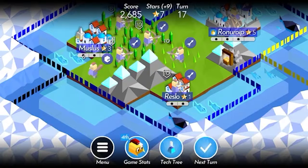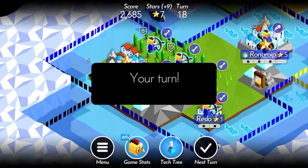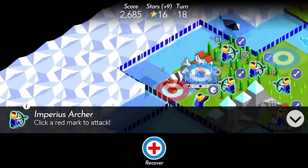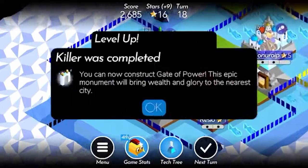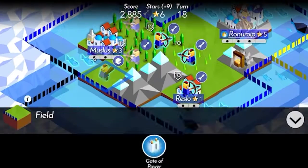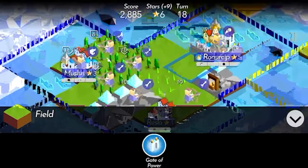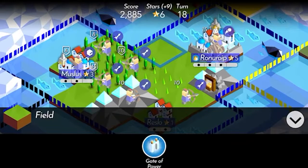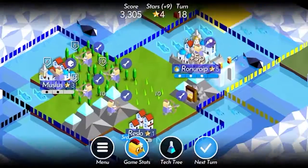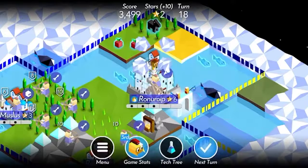Speaking of which, if you haven't already, turn that like button blue. Now we will do that again. We can get rid of that guy pretty quickly. Now we'll do a little bit of troop movement. Gate of power — let's build it over here. Border growth. And we'll do some more fishing.